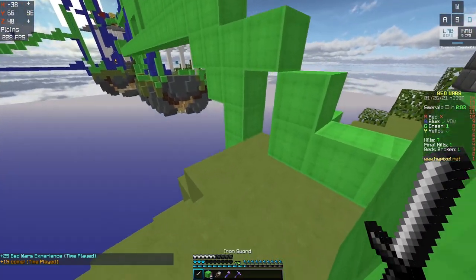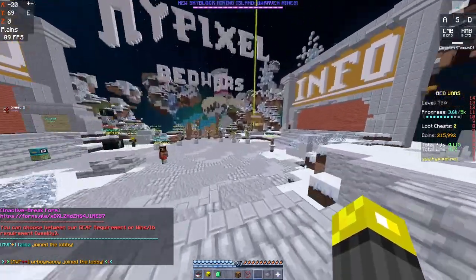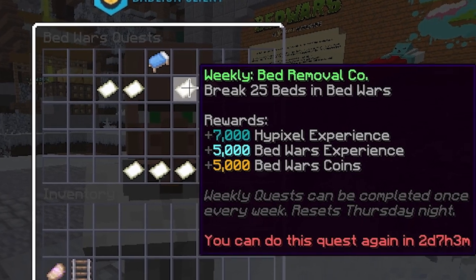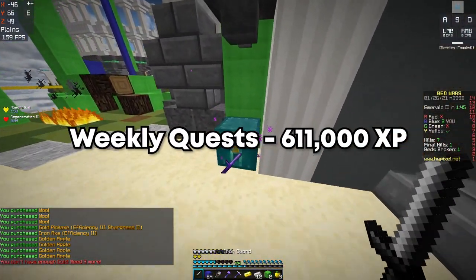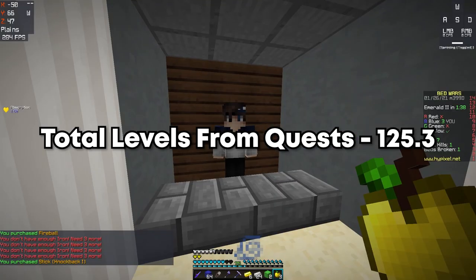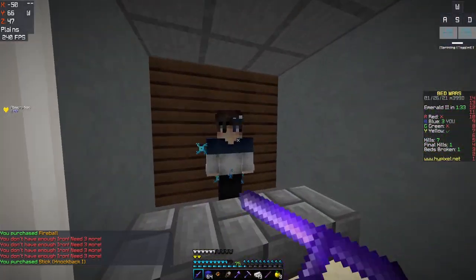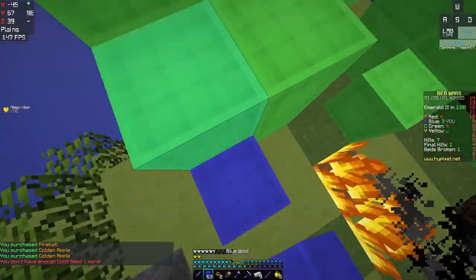Quests are amazing for XP, and if you don't know what they are, then you're seriously missing out. If you join a Bedwars lobby, there will be an NPC forward and to the right of you. When right clicked, you can see a ton of different quests. There are daily quests that can be done every day and weekly quests that can be done every week. If you did every single quest for a year, it would give 91,000 XP from daily quests and 611,000 from weekly quests, totaling just over 125 Bedwars levels. The best way to do quests is to play the game, but one weekly quest involves playing 10 dream games. If you hate dream games, you don't have to do this quest, but I would still recommend it.